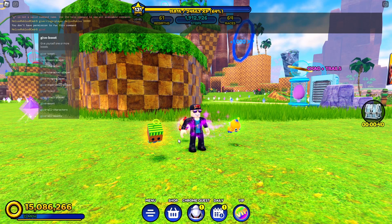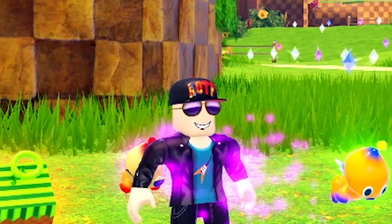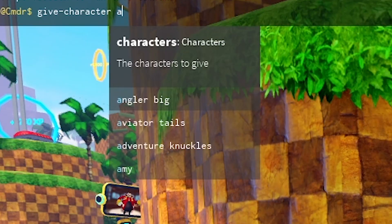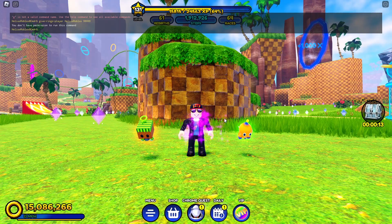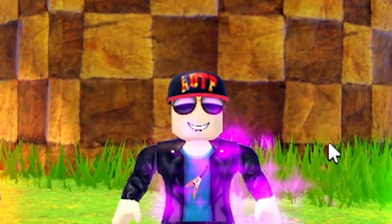So let's go to 'give character' and see what characters we can give. We will try every letter of the alphabet and see what characters are hidden in this tool. Starting with A: we've got Angler Big, Aviator Tails, Adventure Knuckles, and Amy. Nothing too special. For B, we've got Big the Cat and Birthday King Sonic. Those are quite old skins — Birthday King Sonic especially.